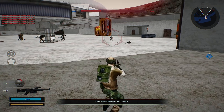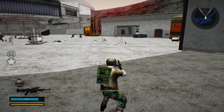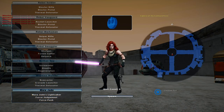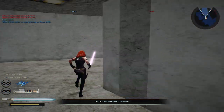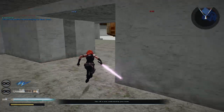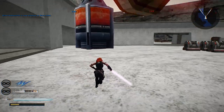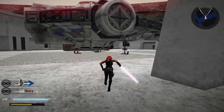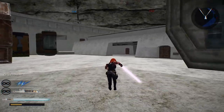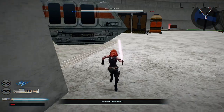The only thing that's really new on this map is the map itself and the custom units, which would be the heroes. Let's see if we can go to Command Post 4. You have Force Push, Mara Jay, you have Force Judgment, and you have your lightsaber. Pretty simplistic stuff, but not horrible.